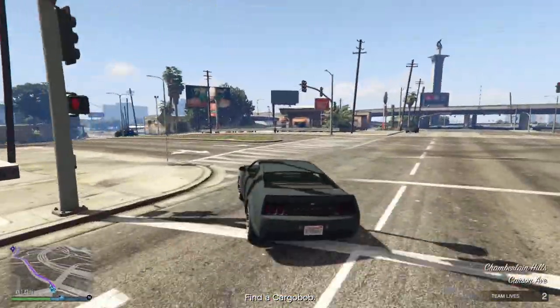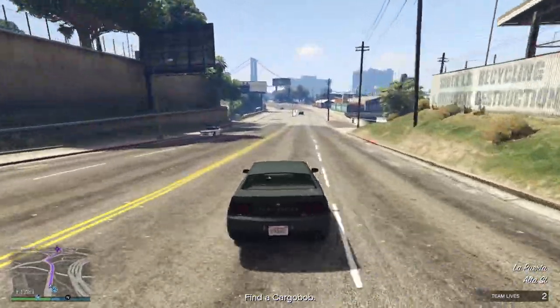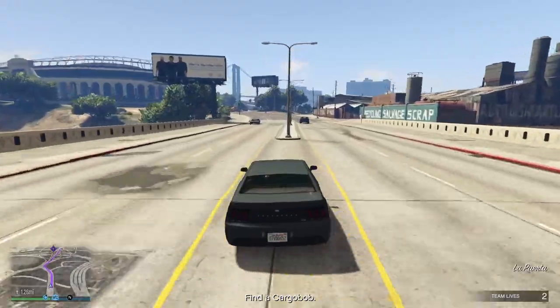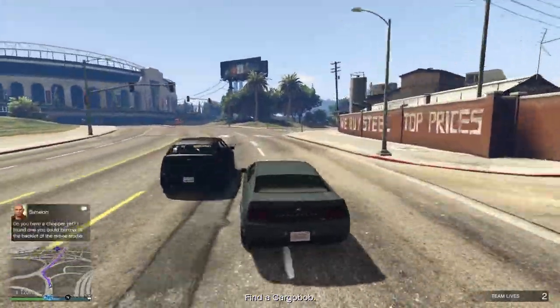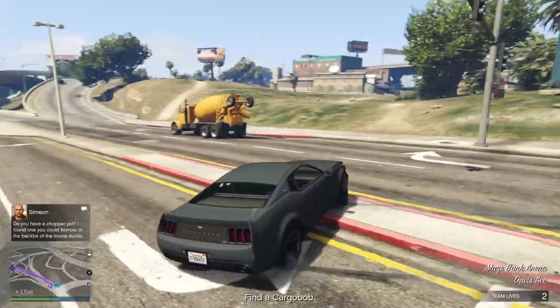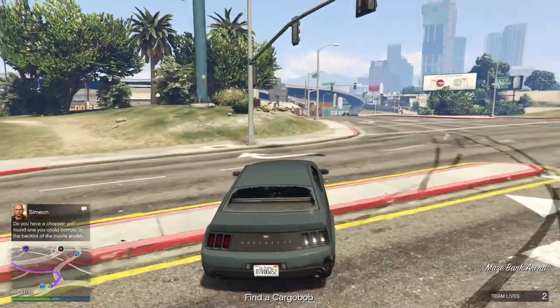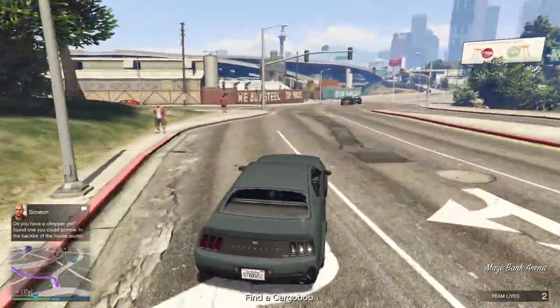When you first arrive at the bunker you will need to do a little setup mission. This is really similar to the MC businesses setup mission and a lot of other setup missions. They are pretty similar and you will probably get it done real quick, so we won't be going through that one because it's quite easy to do.